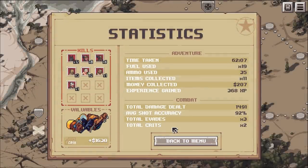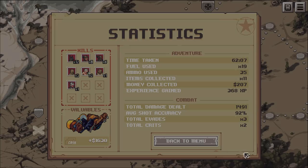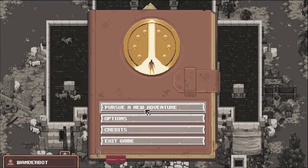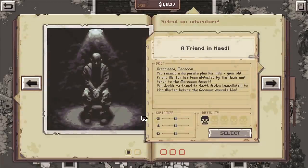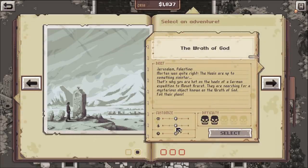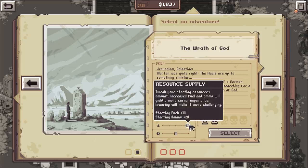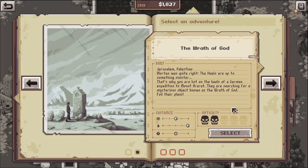Show stats - time taken, an hour? No, it took less than an hour. Fuel used 19, ammo used 35, items used 11. We can pursue a new adventure. I'm going to turn up the starting fuel and ammo so I can actually explore, because I think it's a lot more fun.